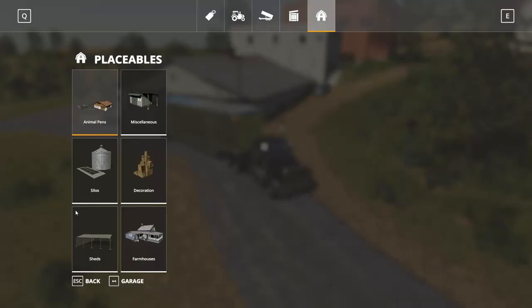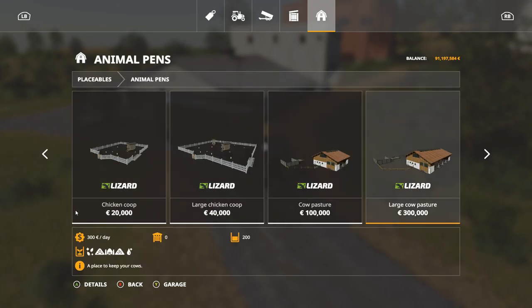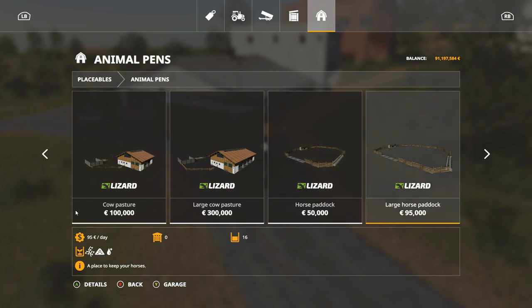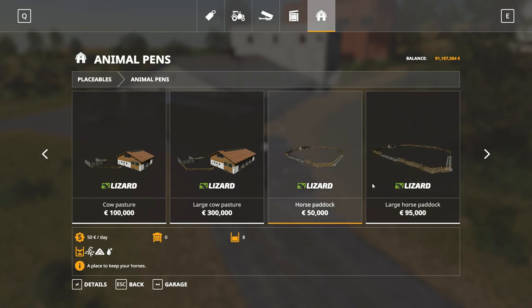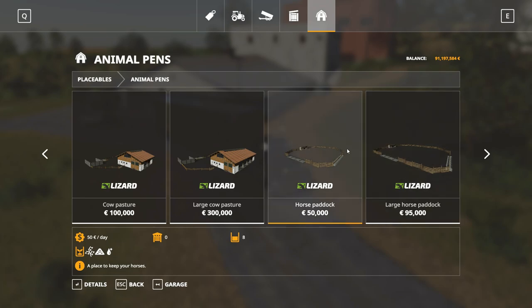For horses, the first thing you're going to need is a horse pen. Go into your placeable items, bring up the animal pens and scroll to the right and you will find a horse paddock and a large horse paddock. The price difference is about 45,000 to 50,000, and the difference between these two is that the large one holds 16 horses while the small one is only eight. The price per day is almost cut in half as well, so it correlates directly.